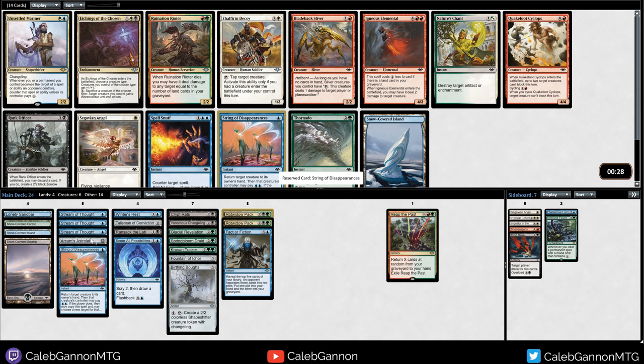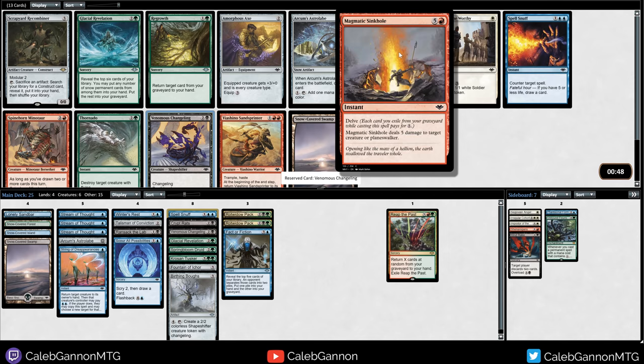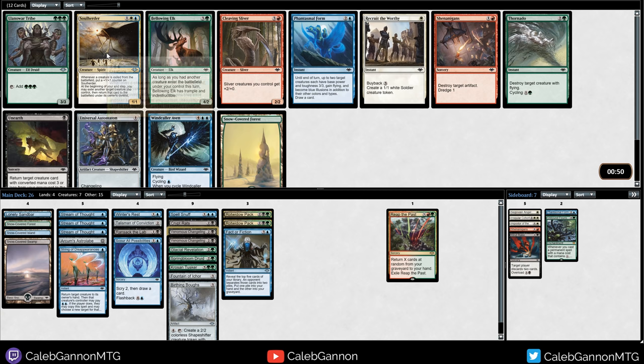What do I have that gains card advantage? Not a whole lot. We're kind of all in on Fact or Fiction for Reap the Past. I don't think I want to take this Snow-Covered - I think it's between these two cards. The cheaper spell usually appeals to me, but I guess I'll take my first counterspell. That's a lot of Glacial Revelations - really sad. Spell Snuff just showed up.